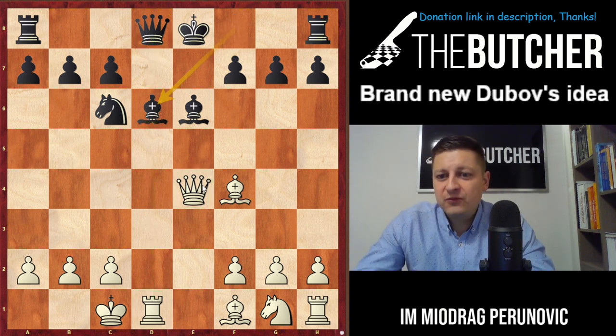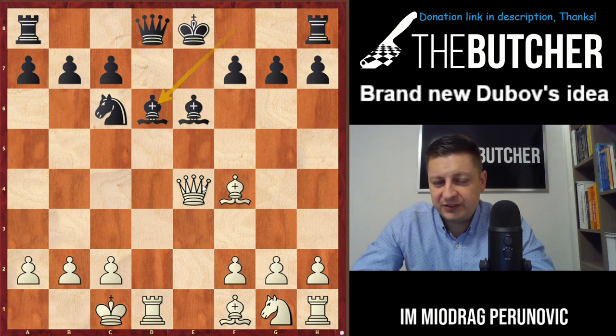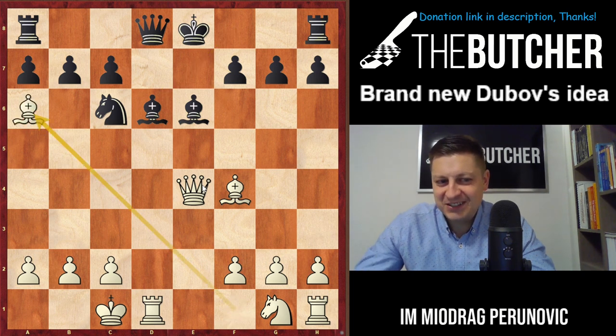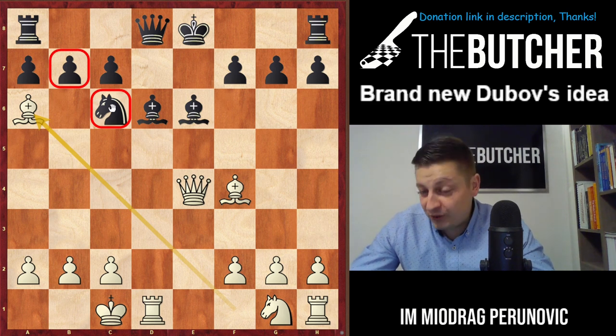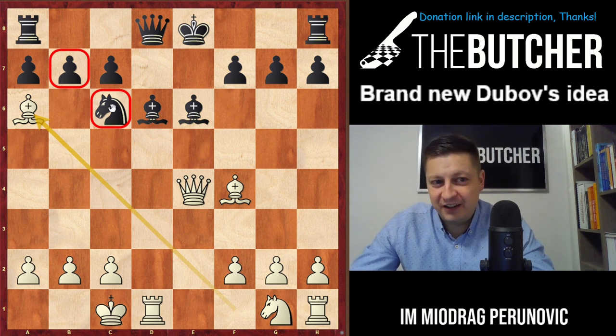Unfortunately, after Bd6, this young Slovenian player played against Corpsman from Switzerland and missed almost the winning move — can you find it? It's a novelty: Ba6. This is for you to analyze at home to maybe trick somebody with these tricks and novelties, but he was supposed to play like this.